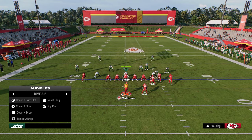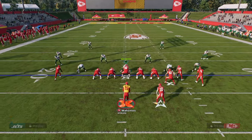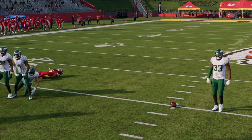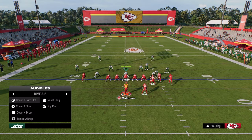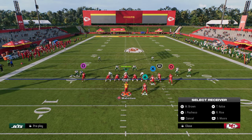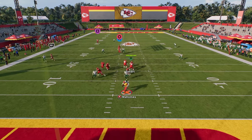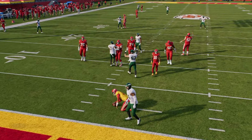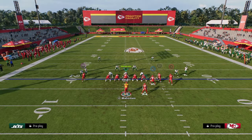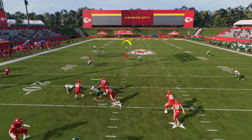If we get them out of man coverage, we have a nice high-low read on the left side. You can inside pass lead to the solo receiver against cover three, specifically if they're running a hard flat coverage. We can inside pass lead here — we didn't connect because of the yellow zone — but the post is just what we want to hit. Practice mode sheds are very unrealistic this year and not a reflection of real games.